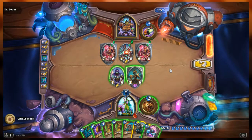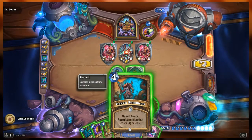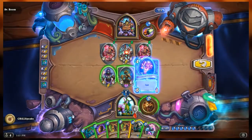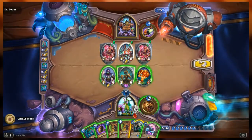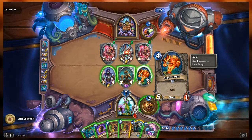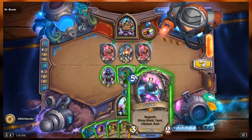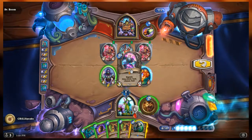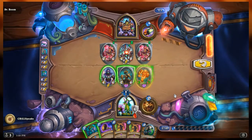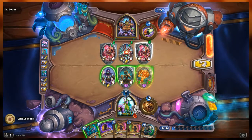Oaken Summons recruits a minion that costs four or less, so we'll need ways to draw cards - that's what Branching Paths is for. Let's start with Oaken Summons to pull something from the deck. We get Steel Rager and he doesn't attack it. It's a 5/1 mech - let's attach Zilliax to it magnetically. A 5/1 and a 3/2 merges into an 8/3 with divine shield, taunt, lifesteal, rush.